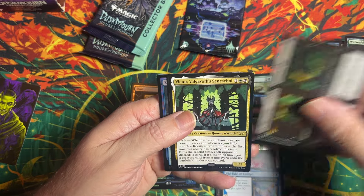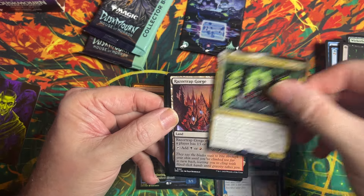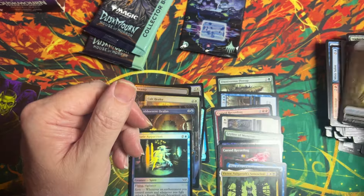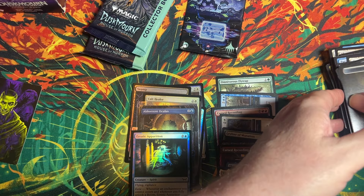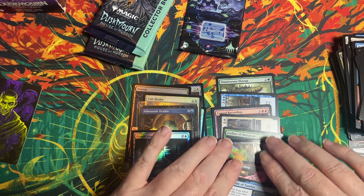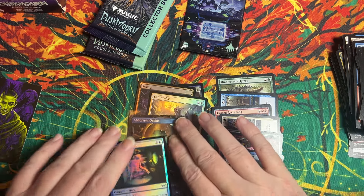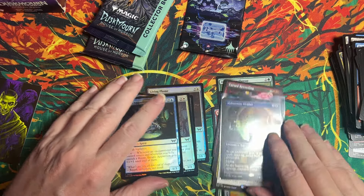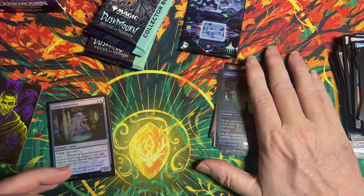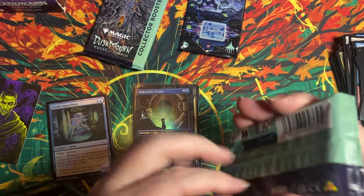Uncommon, uncommon. We've got a rare, and it is Victor. Then that's followed by just a regular land, a common foil, and a token. So now we're back. Two, four, six, eight — nine rares and a mythic out of the play packs. I think we did better in that set of play packs than I've done in any other, but still very, very low mythic count in play packs for me.